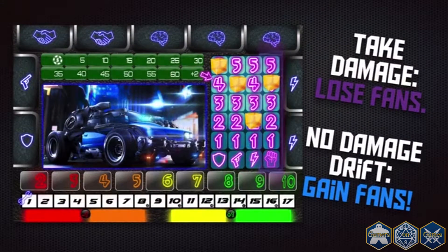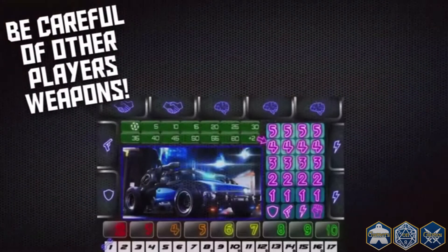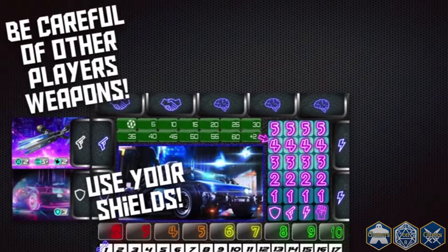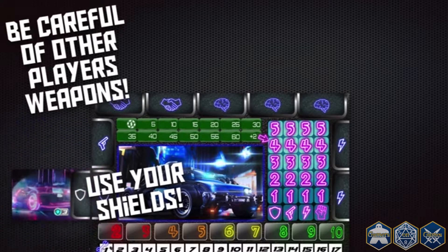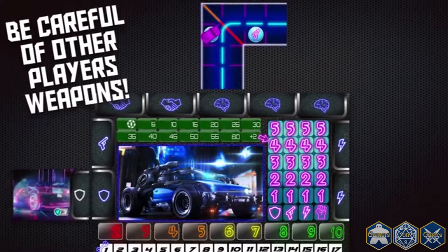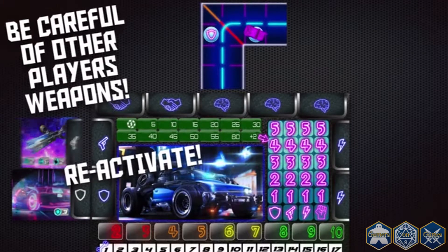However, if you manage to press your luck and drift the corner without taking damage, you'll gain fans. Other players might have weapons so be mindful of their range and try to stay out of it. If you manage to buy a shield, use it wisely as they deactivate when you use them. To reactivate any upgrade you used, you need to land on the corresponding icons to reactivate it.